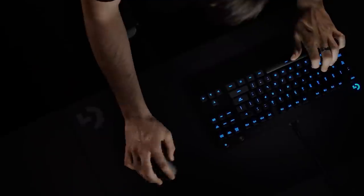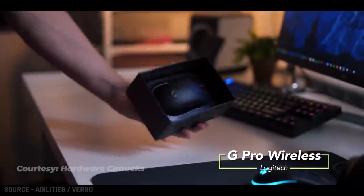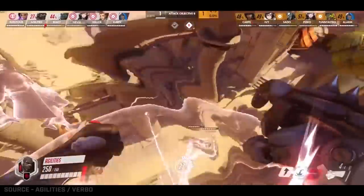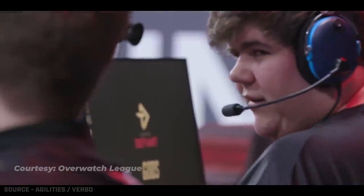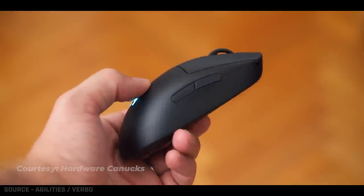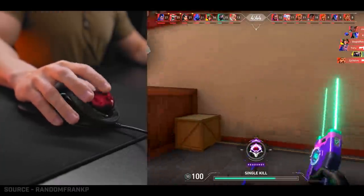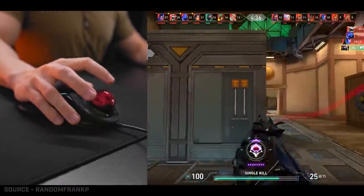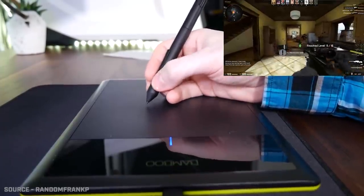For hardware, as of the time of this video, most pros seem to favor mice made by Logitech. Logitech designed and made the G Pro Wireless for esports pros, and some of its outstanding features include a 1ms response time and a weight of 80g — perfect for those who want a lightweight, wireless mouse. It's also ambidextrous, so whether you're right or left handed, you can use it with absolute comfort. While we occasionally hear stories of pros using trackballs or pen tablets for aiming, a Logitech mouse seems to be the way to go for most pro players.